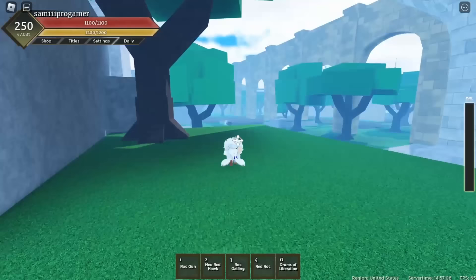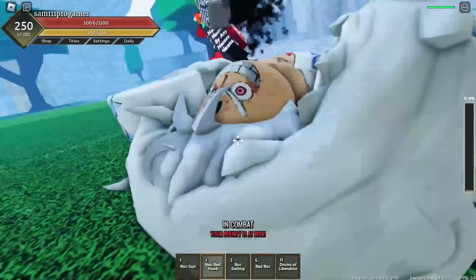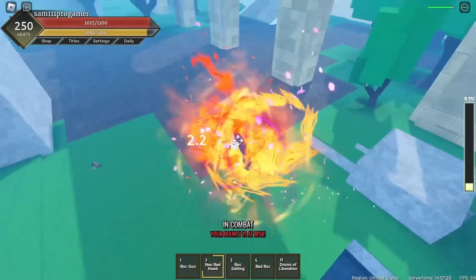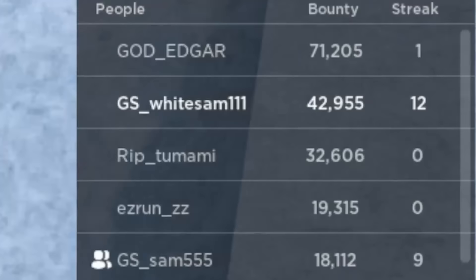He's fighting a timeskip rubber - interesting, I definitely gotta go in here. There might be three people. I'm going into my Neo Red Hawk - wait how did I get pulled? I'm doing my Red Rock - I got him with that. I killed him but unfortunately got no bounty. I'm doing my Rock Gatling on this guy - there we go, we killed him too. We're only earning 100 bounty from these guys though because nobody truly strong is around.